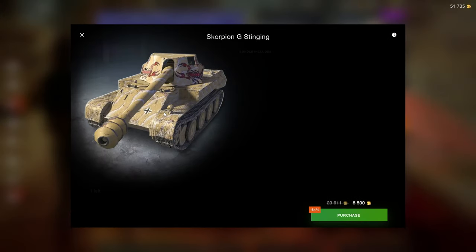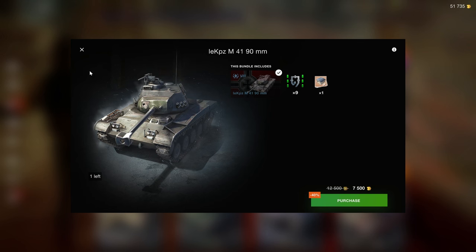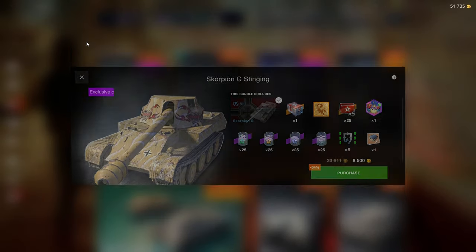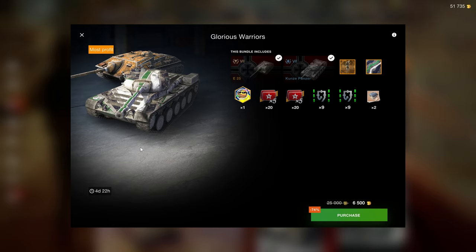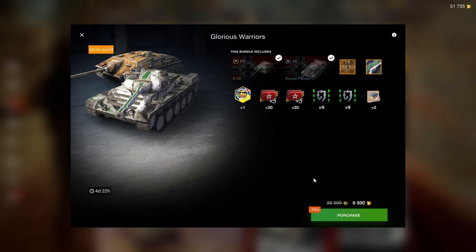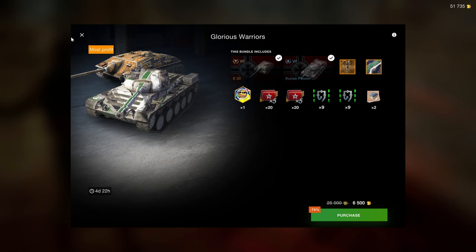Here's the thing about Wargaming — they know how to sell great bundles but they choose not to, because selling bad bundles makes them a lot more money. That's why when I do shop reviews I look for the absolute best bundles. At around 6,500 gold for two tier 7s with locked times fives, the regular value of a tier 7 is around 3,000 gold — so the value is pretty solid, but these are tanks you don't need.